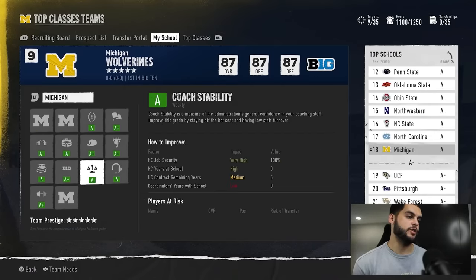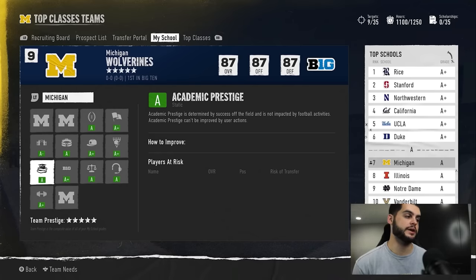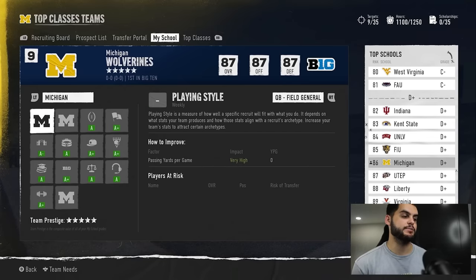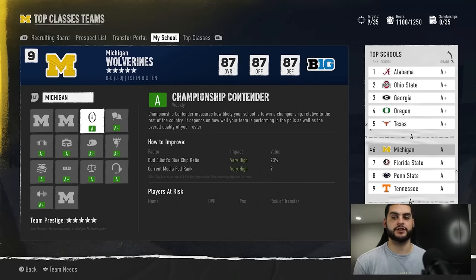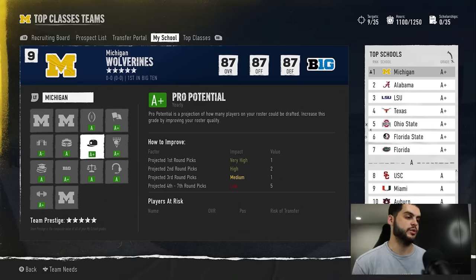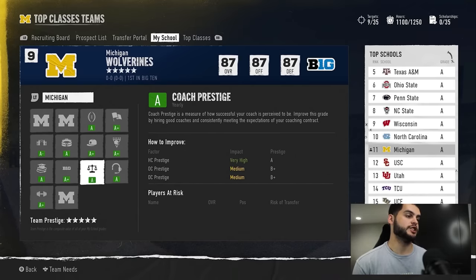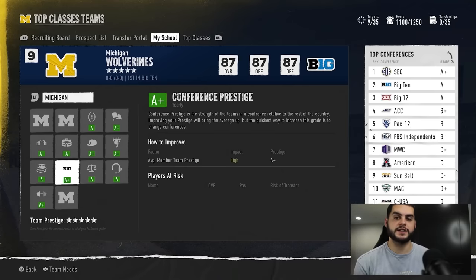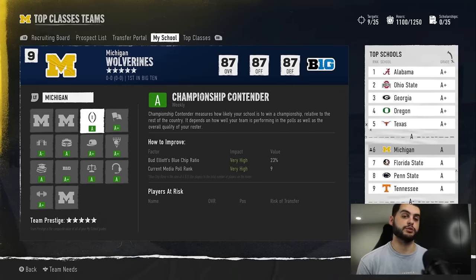The next tip is to constantly come to your school page each week and see what you can improve. You can check for players at risk of transfer, but more importantly you can track your recruiting pitch categories: championship contender rating, players drafted, national TV games played, games of the week, playoff games, national championship games. Monitor these each week so you can make sure every facet of what you're doing appeals to your recruits' motivations — keeping these up is key to good recruiting classes and improving your team prestige.